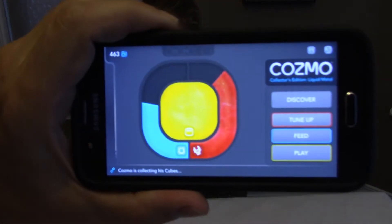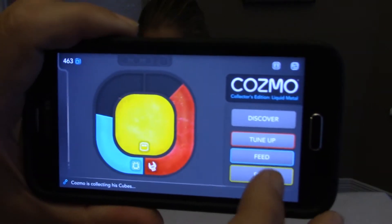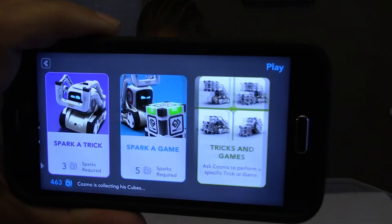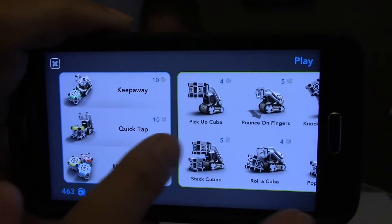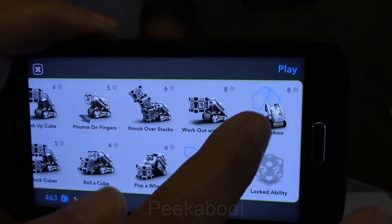So this is as usual our main screen, so we'll tap on play and then go to tricks and games. The new ability we got today is Peek-A-Boo.